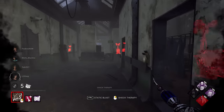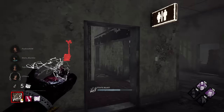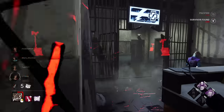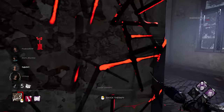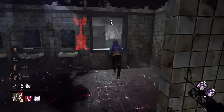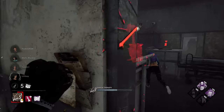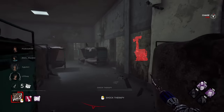We are on Treatment Theater — home field advantage, so to speak. We're going to be doing the same exact thing as we did earlier. Let's get a little closer to the middle and see where everyone is. Nobody on the static blast — oh boy. Hopefully by this time we're going to have survivors working on gens and getting some progress done.